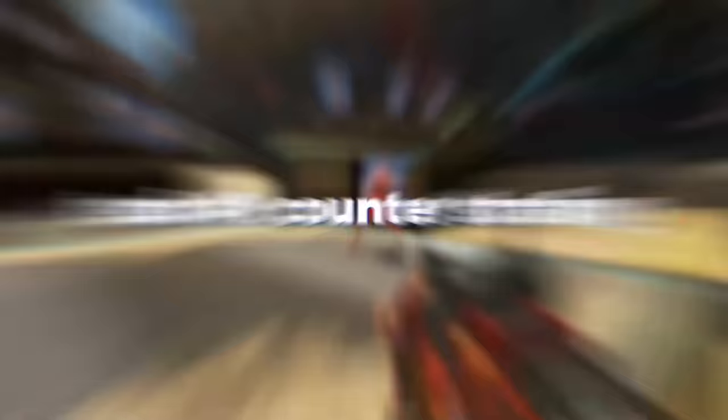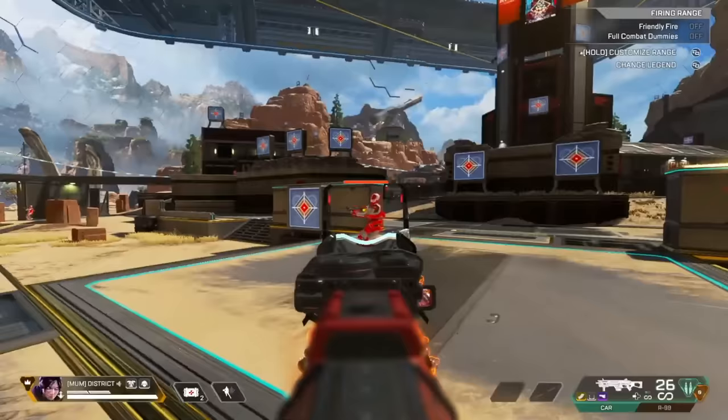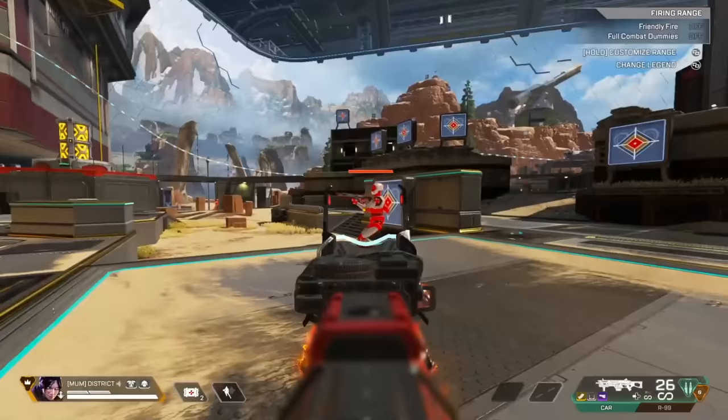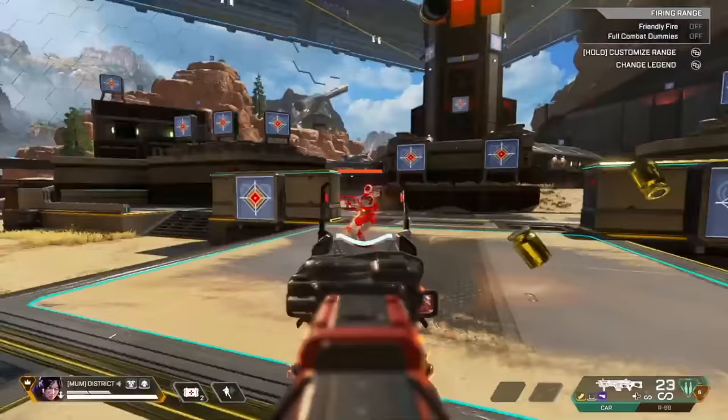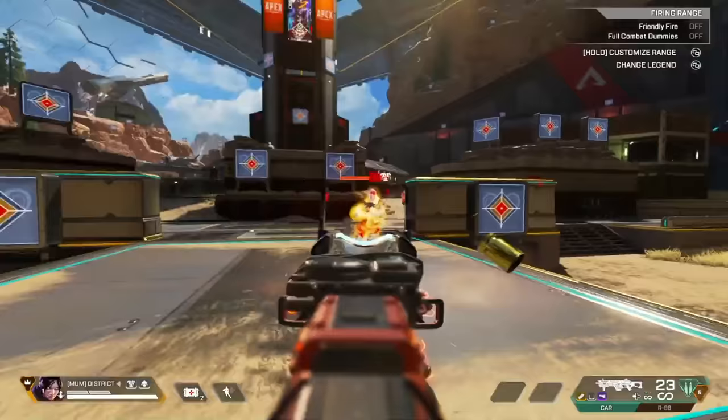We have two basic strafes that can affect your aim drastically. First is counter strafing. This is typically used to make your body more difficult to hit by strafing the opposite direction of the person that you're trying to shoot. You're going to force them to pull their analog stick or their mouse significantly further so that they can stay on target. When you counter strafe, you give yourself the opportunity to use aim smoothing, which is a recoil technique used to smooth and remove almost all of your vertical recoil.